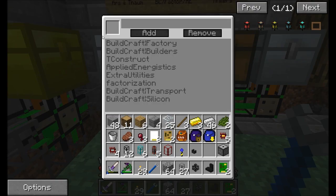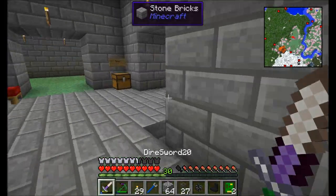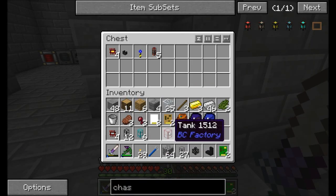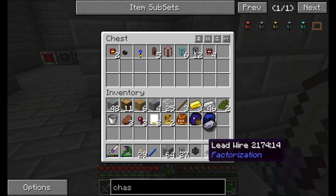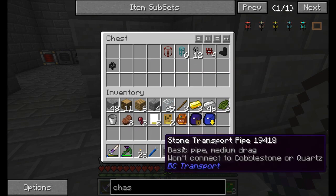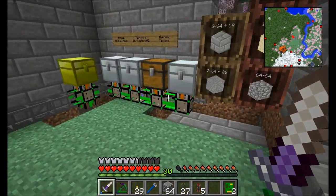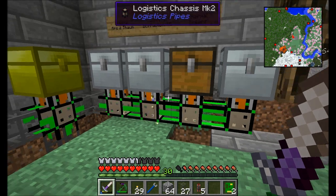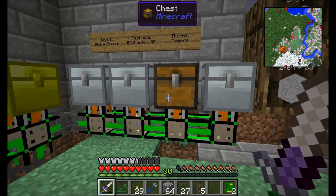So make sure that's all set up correctly. But now that I've got everything set up right, this should all route appropriately. If I throw all this cool stuff in here, everything should be routed into the appropriate place. I'm going to finish setting up the other chests here off camera.